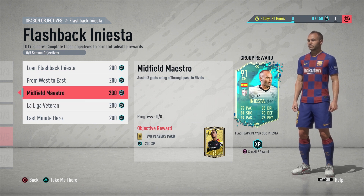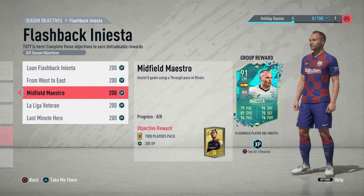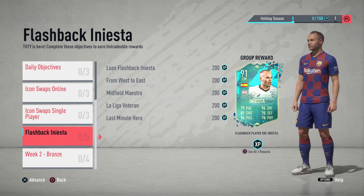For the Midfield Maestro objective, you need to assist eight goals using through balls — that's triangle on PlayStation and Y on Xbox. You're going to need eight assists, so when you are playing your division rival games, keep this in mind. Whenever you have an opportunity instead of a normal pass, make sure you do the through ball pass to get this one done.